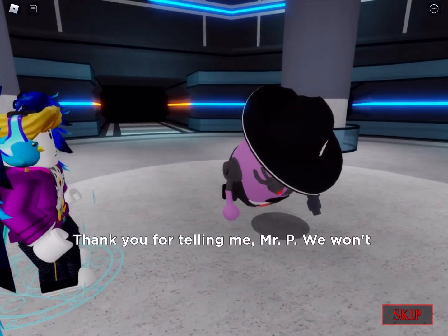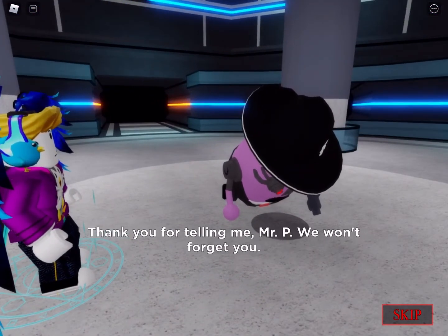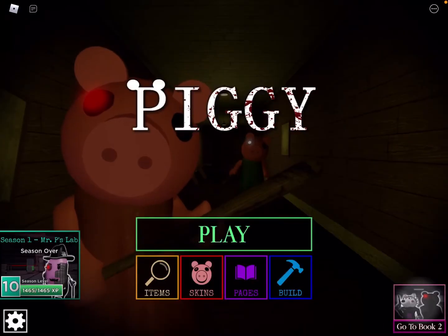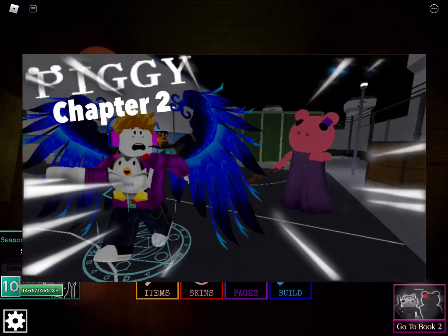'Thank you for telling me Mr. P, we won't forget you.' — 'Good luck, you too.' — 'Pleasure meeting you Mr. P.' And that's the end of the cutscene. That was pretty well done. Piggy Book One Chapter 12: The Plant — the true ending! We did it guys, we've gone through all the Piggy Book One chapters.